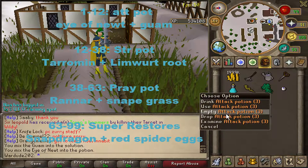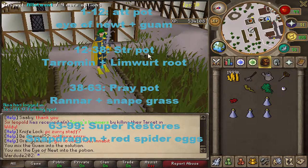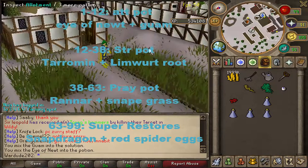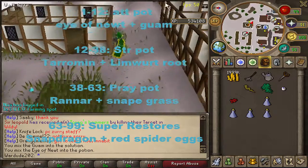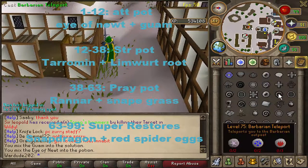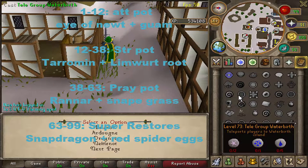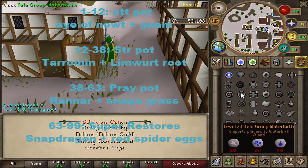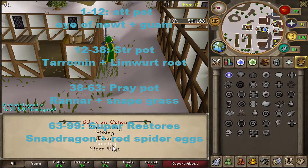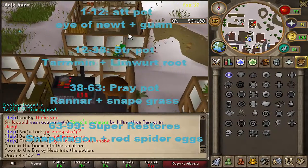Next: strength potions. To make a strength potion you need Tarromin. To get Tarromin, you need to come to the farming area — use the skill teleport, go to Farming, select the farming category, and that's where we are.